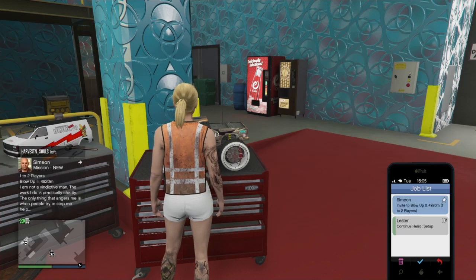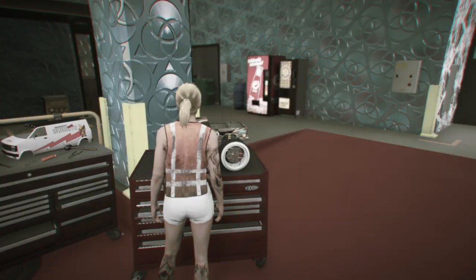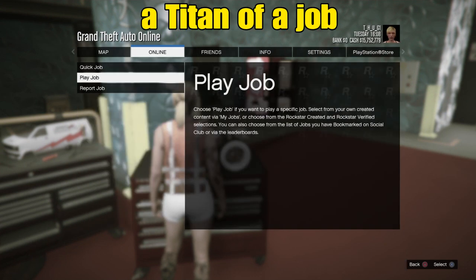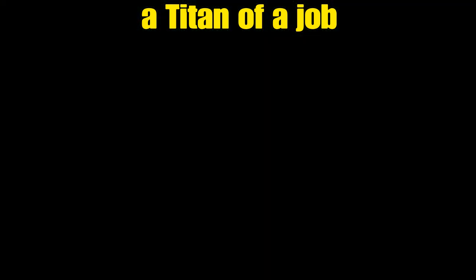So right now we'll locate that job and open it to the last page. We'll hold pause, and as soon as we release pause we'll push X to accept this job. We should hear the job being accepted at the same time our pause menu comes up. From here we'll go to Online, Jobs, Play Job, Rockstar Created, then go straight into a Titan of a Job.